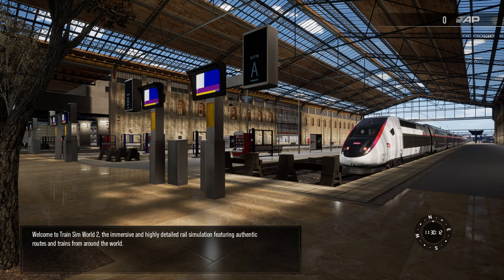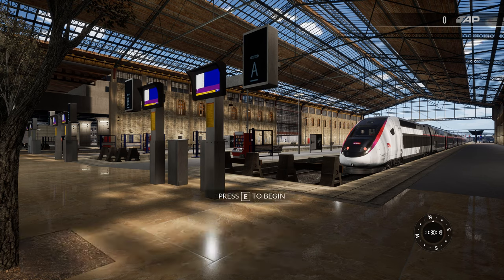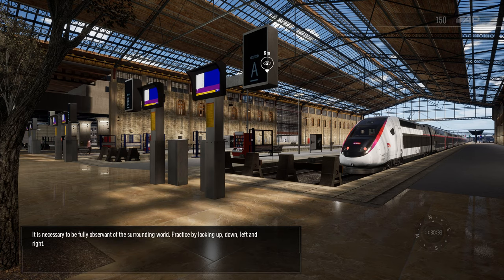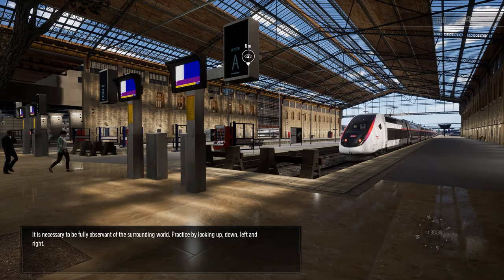Welcome to Train Sim World 2, the immersive and highly detailed rail simulation featuring authentic routes and trains from around the world. You have just been awarded some action points. These are displayed in the top right corner of the screen and count towards your overall experience. It is necessary to be fully observant of the surrounding world. Practice by looking up, down, left and right.